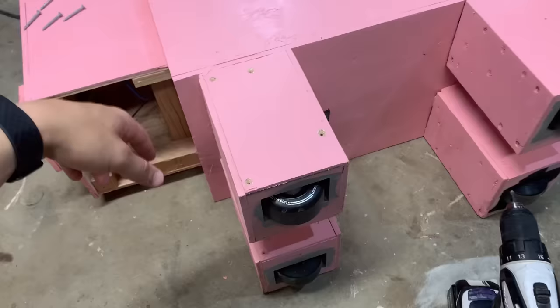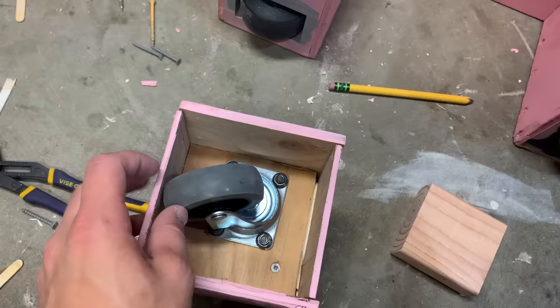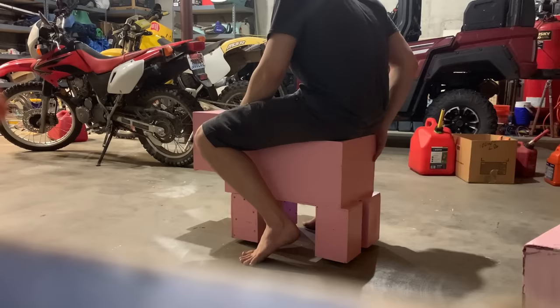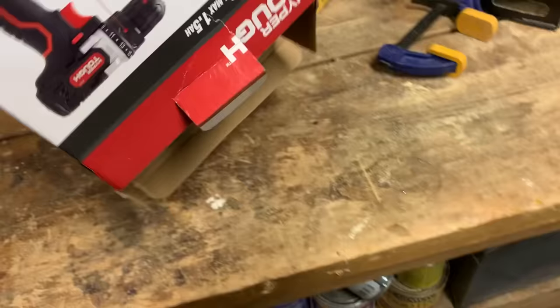Now, the steering system was just a tad sketchy. I never actually made it so that the front wheels could turn, and I'm not exactly sure how I thought this was going to work. So I decided to switch out my front wheels with these things, which is what shopping carts use. I know it seems like basing a design off a shopping cart would be a really good idea, but somehow it just didn't work out.